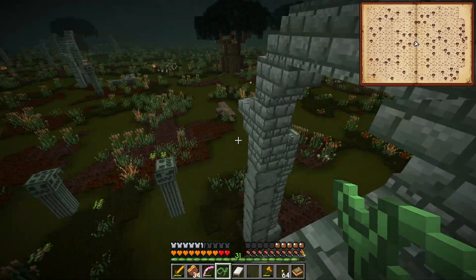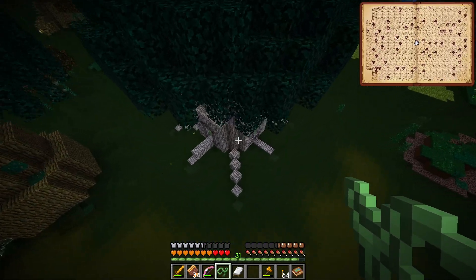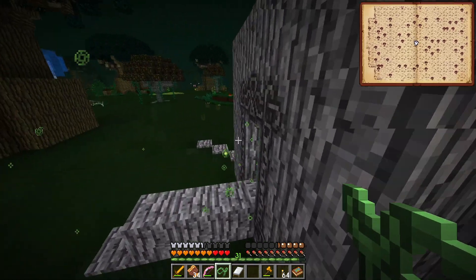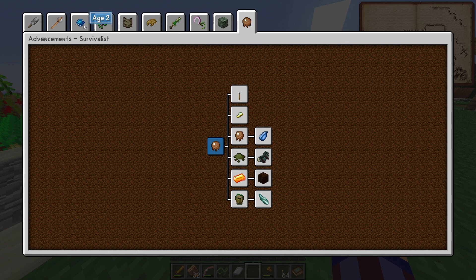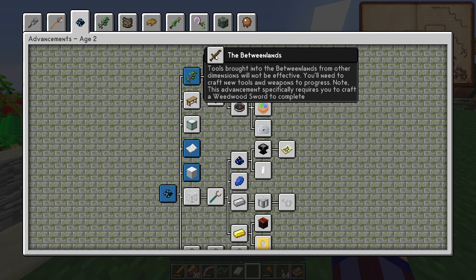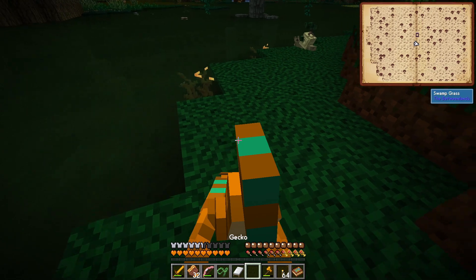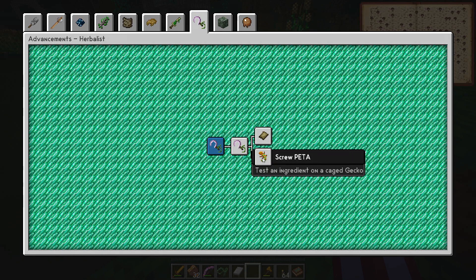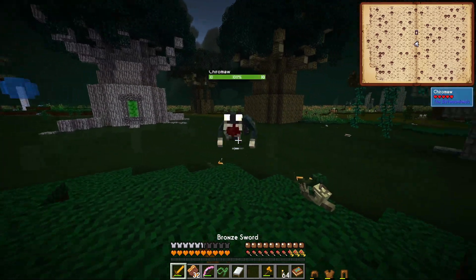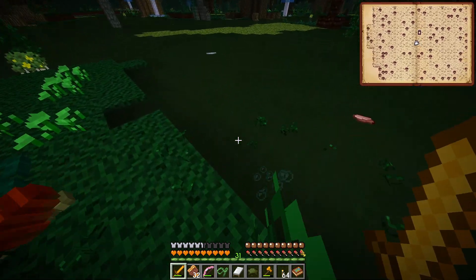I'm going to jump out of this biome real quick because I don't know what's giving us slowness and I don't know what that bar is above our hunger. I want to check the advancement tab or maybe there's a book now that we unlocked this area. There are more advancements for the Betweenlands here - that's kind of cool, we'll chip away at those eventually. With the slowness, I think it's because we're using non-Betweenlands gear inside that dimension, so I'm going to craft up a sword and potentially armor for that dimension.